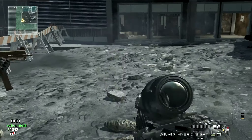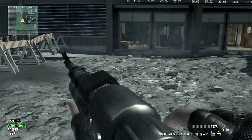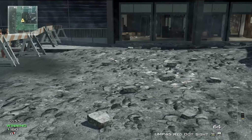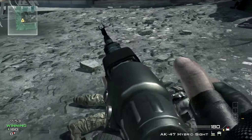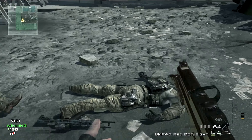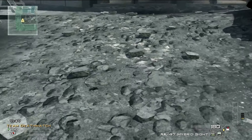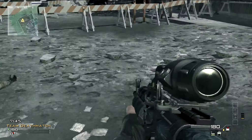It doesn't matter what gun the enemy has. Now, what you want to do is if you're low on ammo in your gun — if you have that attachment on your weapon — kill them, pick their gun up, and after you pick their gun up, pick yours back up, and what do you know, your ammo is refilled again. You can keep redoing this; it doesn't matter what type of gun the enemy had, it refills your ammo back up.